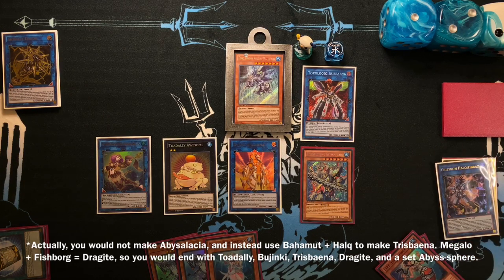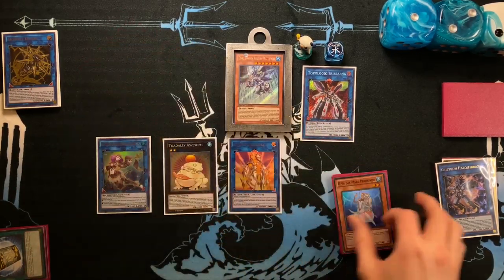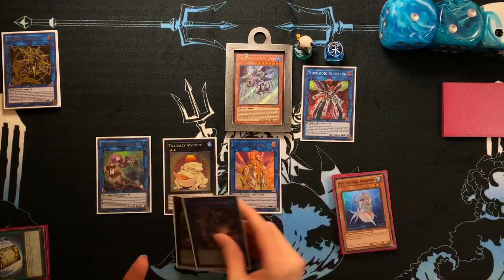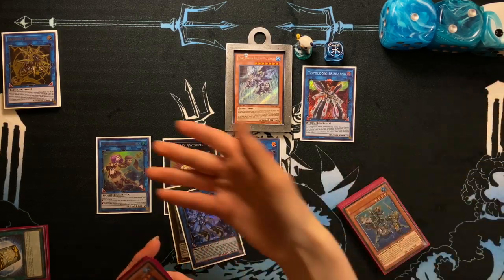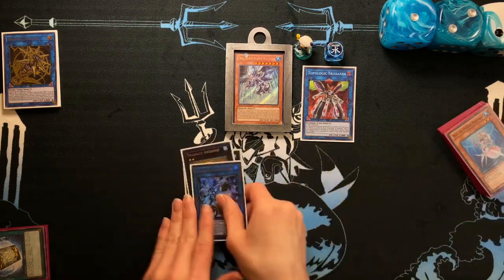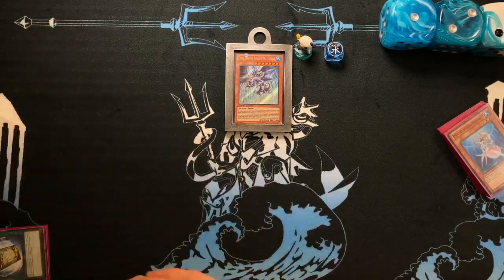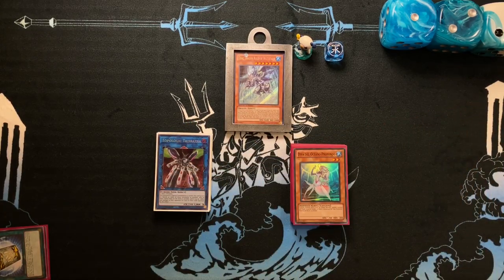I hope this helps answer some of your questions about how to play a Bajinki Ahashima-focused Mermail build. It's very consistent because we have like nine ways — actually about half a deck's worth of easy ways — to go into the monster, since D.Va is at three and it allows lots of versatility when playing against many decks, which is obviously a strong suit in today's metagame.